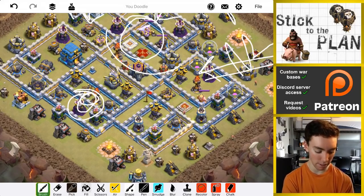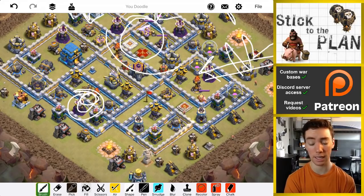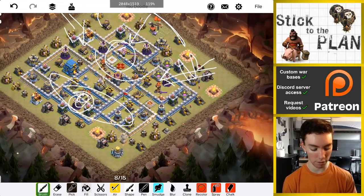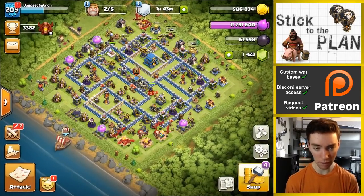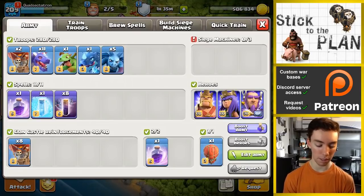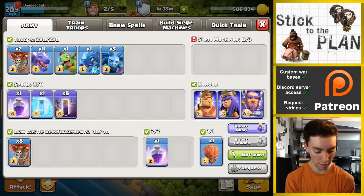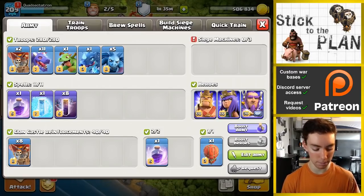It's going to be a little close because there are some other defenses right next to that inferno, but the plan is to bait and get that wizard tower and multi-inferno taken out. If that goes down, the bats are going to wreck the entire back end of the base. Two rages, a freeze, and eight bats — going very heavy on the bats, big investment, but hopefully it pays off. I've got the warden on air.